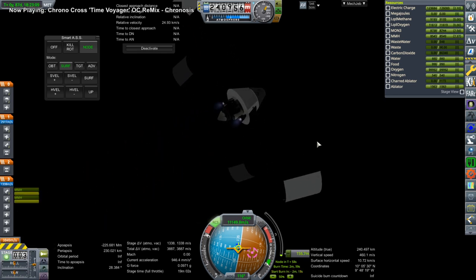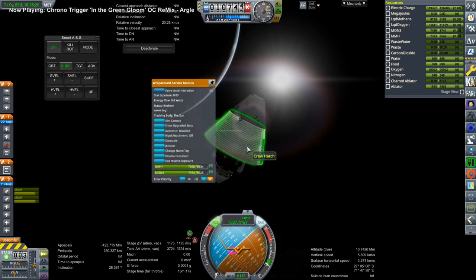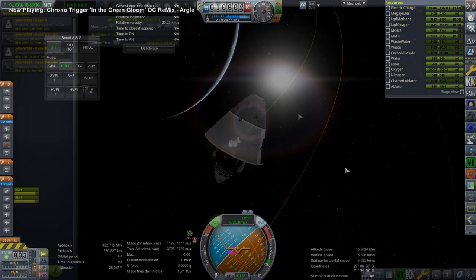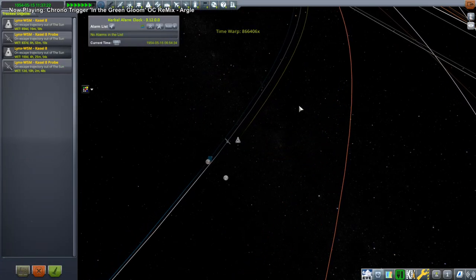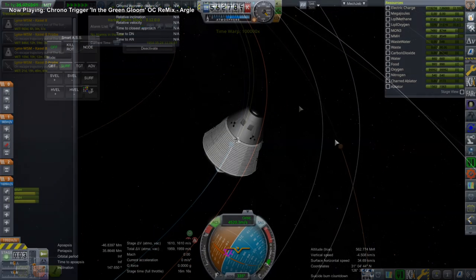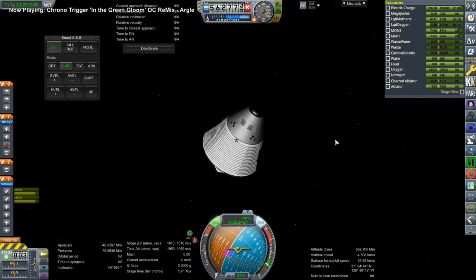The first of those tricks is that the game somehow broke my solar panel on the service module. I actually set in the configuration file the line 'is breakable' to equals false, so it wasn't supposed to be breakable. But somehow the game broke it anyway, so I had to turn on infinite electricity — full disclosure.